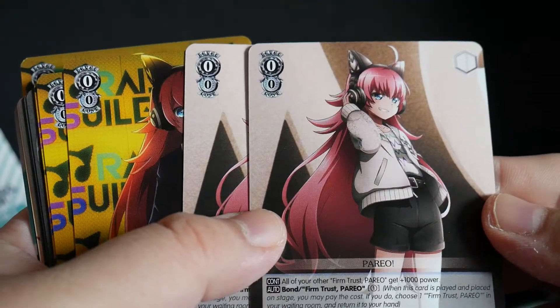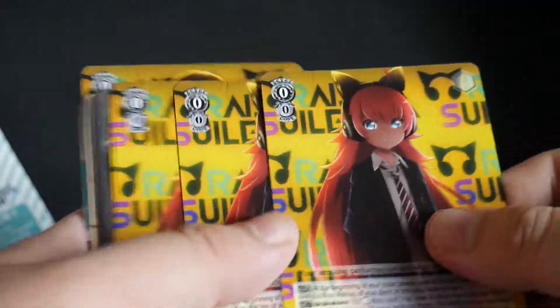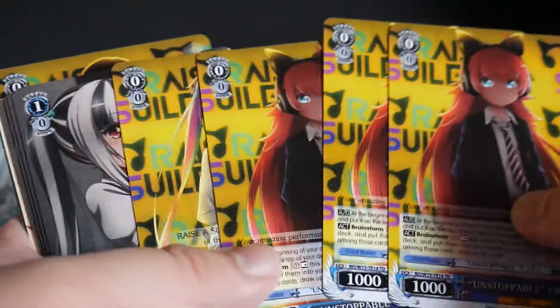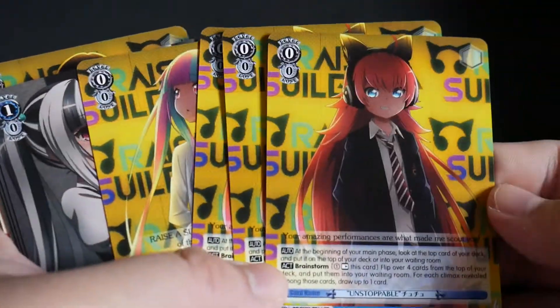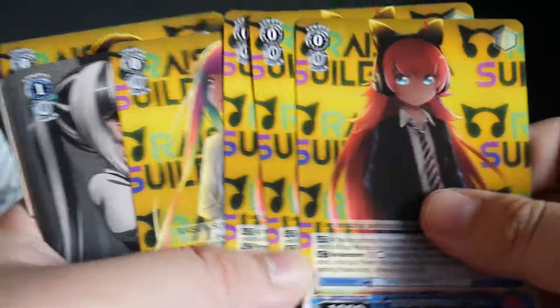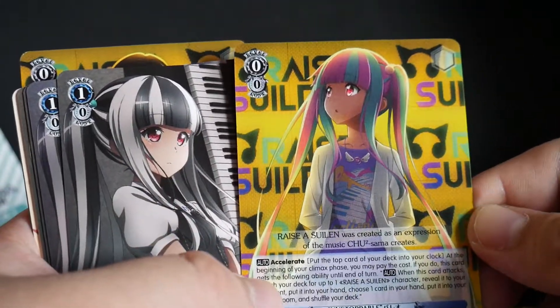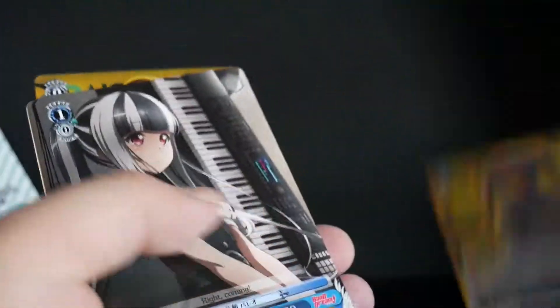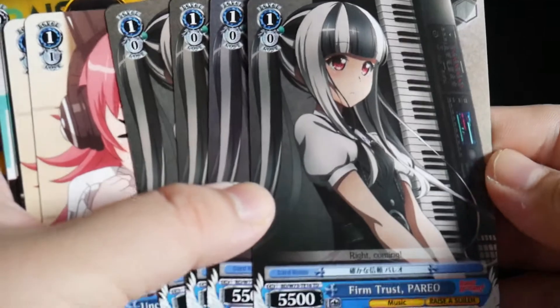And here come the Blue cards — Firm Perceptions Chu Squared, Unstoppable Chu — 3 copies of this card, Unstoppable Pyrio, and 4 copies of Firm Trust Pyrio — your vanilla level 1.